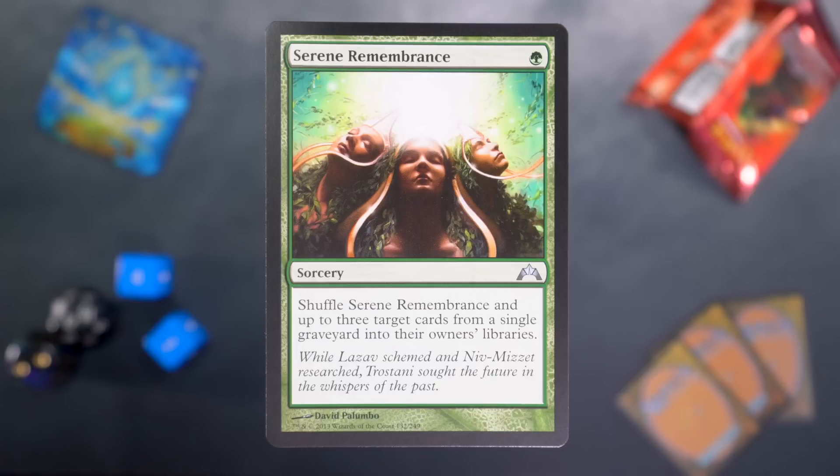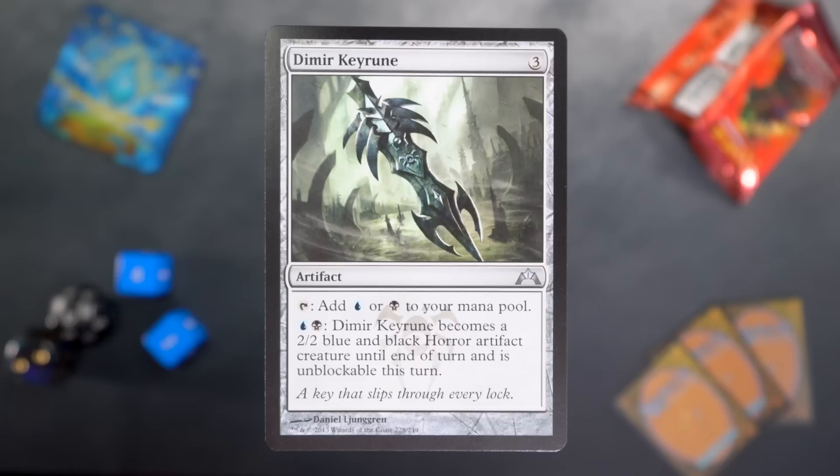We're into the uncommons. Serene Remembrance: single green mana for a sorcery — shuffle Serene Remembrance and up to three target cards from a single graveyard into their owner's libraries. That's how you stop Dimir from milling you out. Dimir Key Rune: three mana artifact, taps to add blue or black to your mana pool, and for blue and black becomes a 2/2 blue-black horror artifact creature that's unblockable this turn. The cycle of keyrunes was actually pretty good — mana rocks that turn into creatures with interesting abilities, certainly better than the clue stones.